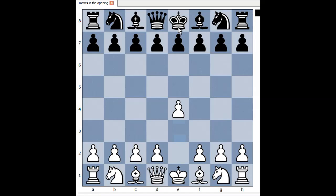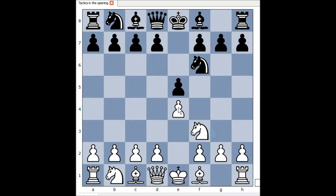White started with e4, e5, knight to f3 attacking the pawn on e5, but black didn't defend the pawn. He played knight to f6 attacking the pawn on e4. This is the Petrov's defense, so Russian defense.